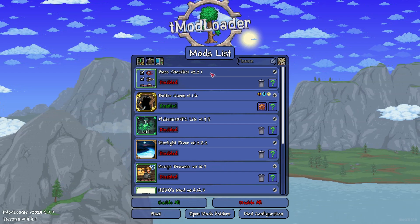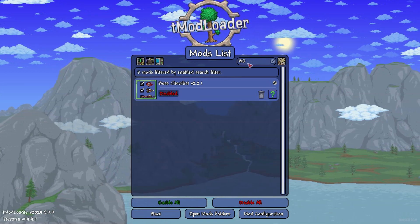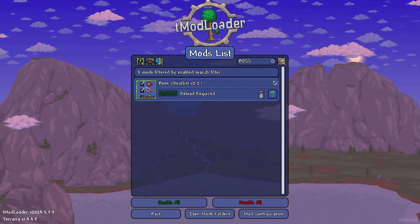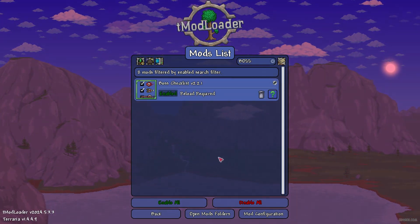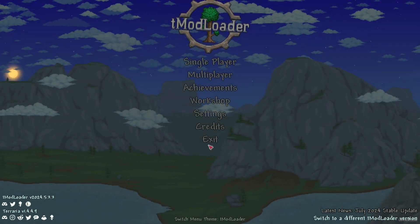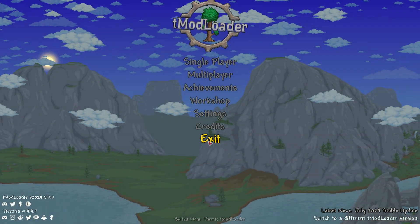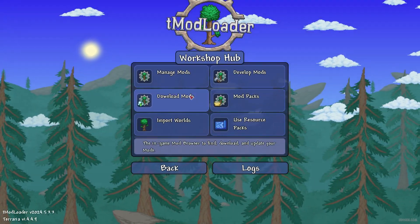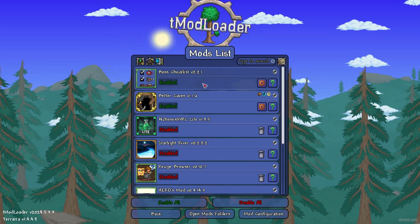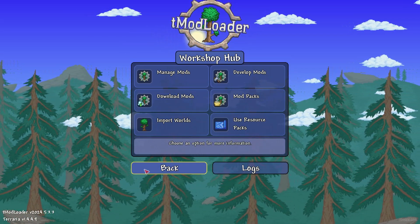Find Boss Checklist in the mod list. To enable it, press the left mouse button — you'll see it say 'Enable'. Then close tModLoader and open it again. Go to Workshop > Manage Mods and double-check that Boss Checklist no longer shows any required errors.